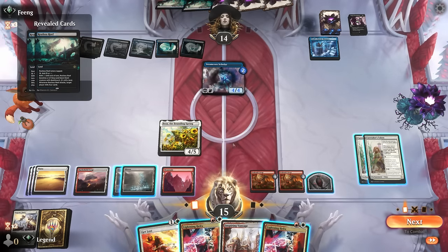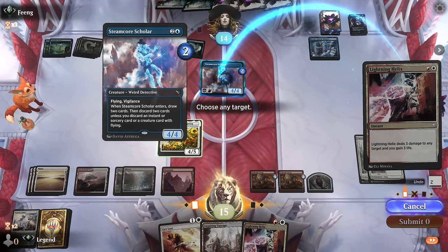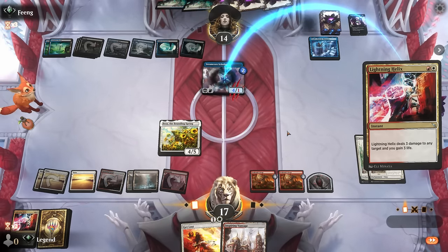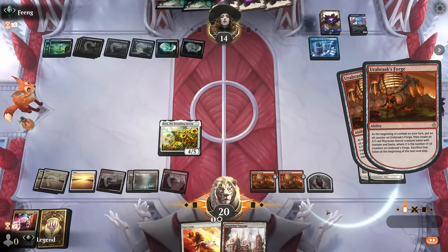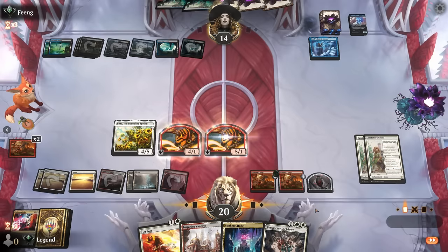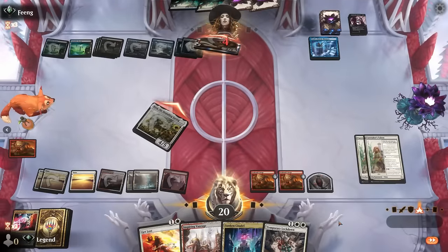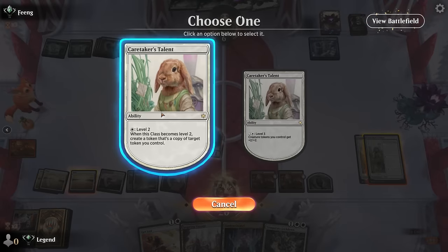Maybe start with double Helix on Scholar, keep Get Lost for Shield Roots — although Get Lost on Scholar and then double Helix going face is also likely to end things. Now go to attackers and draw two off Talent. The opponent probably has another removal spell — they take eight. I could just pass with some mana up but I want to make this play: copy the 4/1. I could do this again if I had the white mana, which I don't.